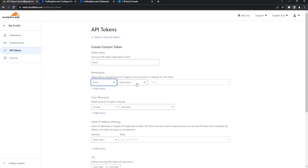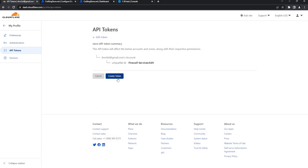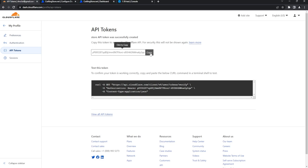For permissions, select Zone, then the second box is going to be Firewall Services — type it in and select Edit. For Zone Resources, include a specific zone and select your domain, which is uniquefair. Leave the filtering and TTL as-is, then continue to summary and create your token.